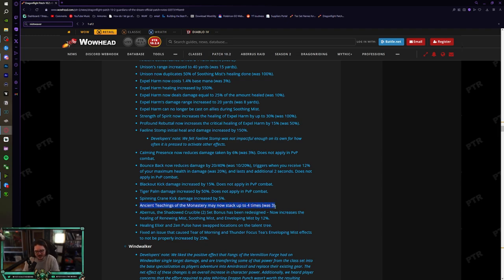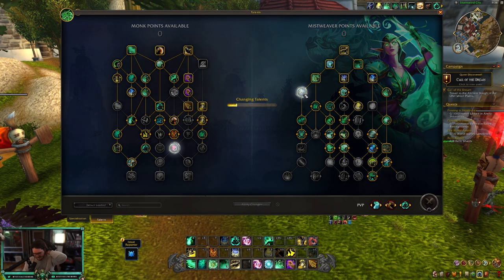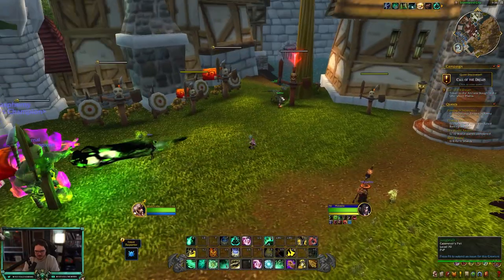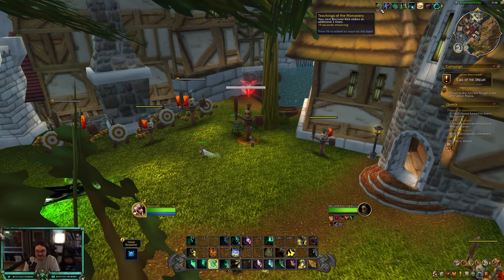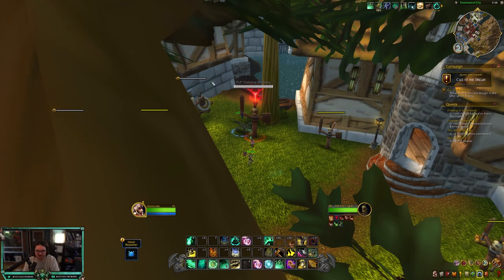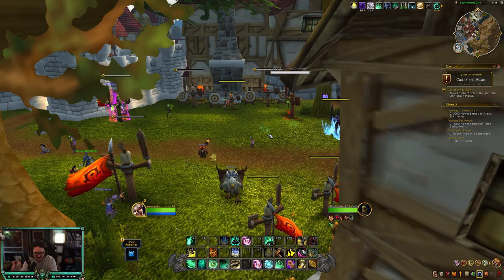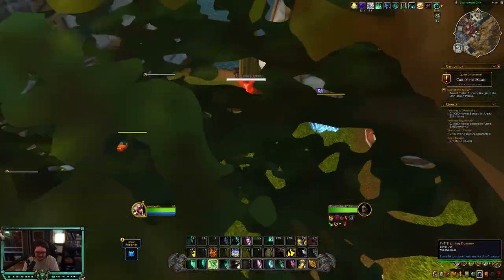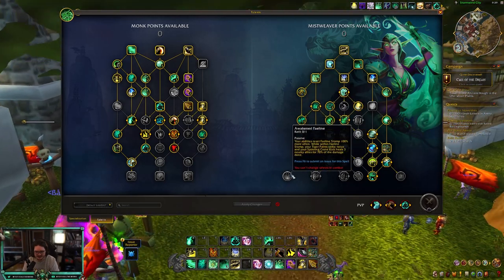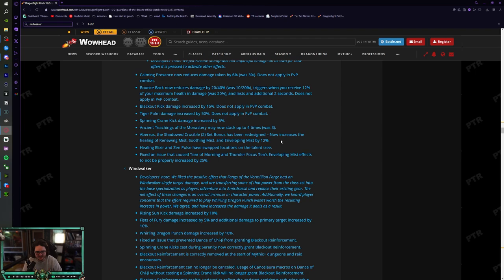Ancient Teachings of the Monastery can now stack up to four times (was three) — that's a really interesting and powerful change. So you can Tiger Palm to build four stacks and then Blackout Kick for massive damage and massive healing. Combined with Ancient Concordance and Awakened Faeline, this is going to be a lot of healing and a lot of damage. It's a really good — and honestly scary for PvP — change for fist weaving.